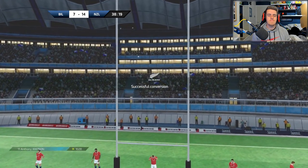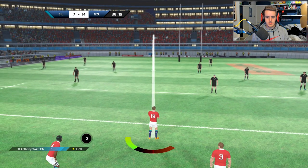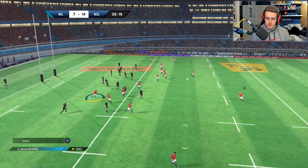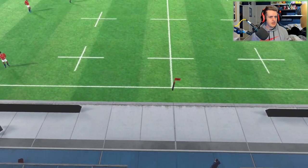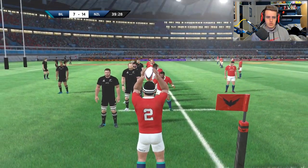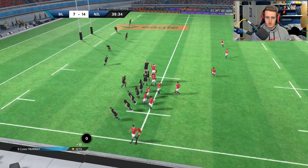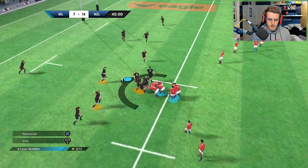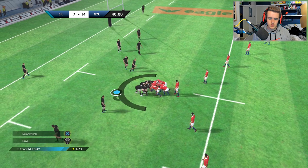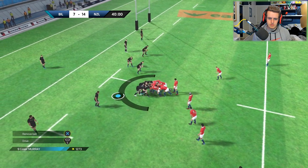Let's try down the middle. One interesting thing about Rugby 18 — it said number 15 was kicking, but at the bottom left it said Anthony Watson — very confusing. New Zealand kick but it went straight out. Do we go for a maul or a pass? I feel like we should go for a maul. Drive it, get close — press the buttons! There we go — if you press down it does a diagonal triangle move.